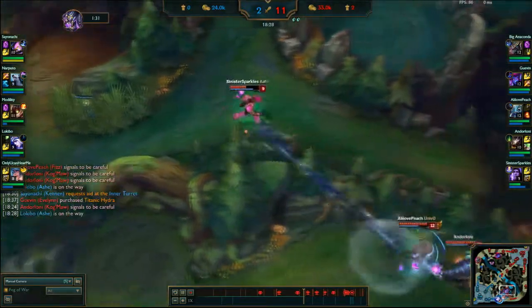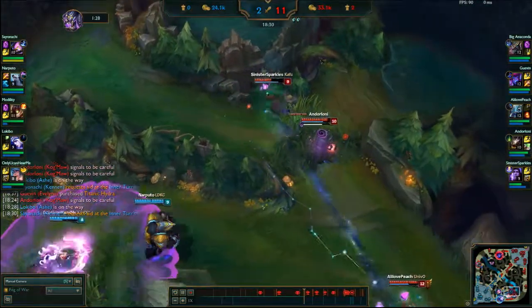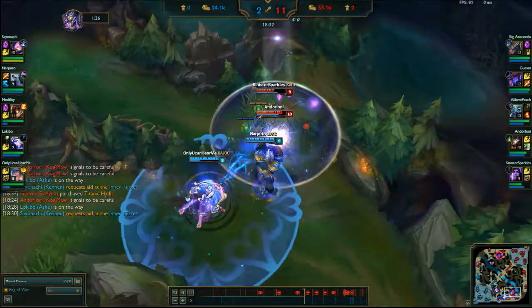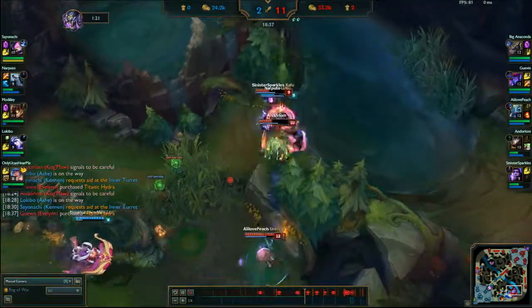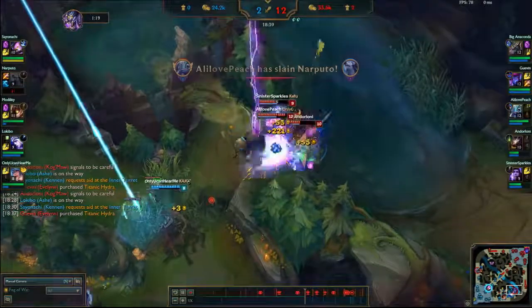After pushing and leaving bot lane, I notice that Kog'Maw gets hit by an Ashe ult. I ult and stay on him to make sure he survives the ult. Once the ult is done, I make sure to exhaust the Volibear while Fizz comes up to secure the kill for us.